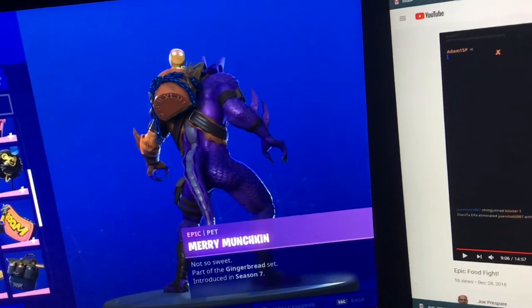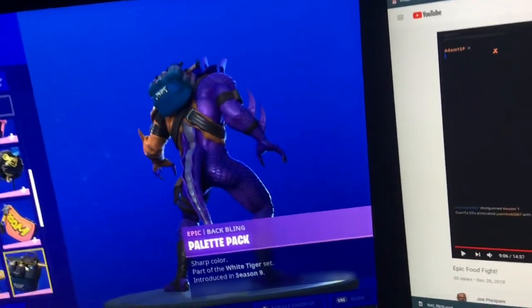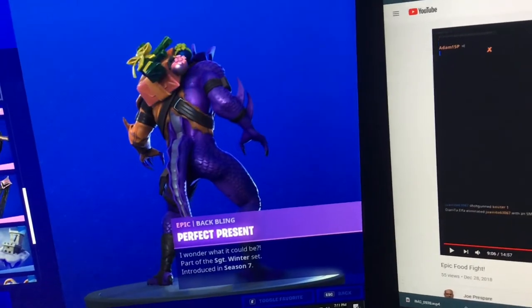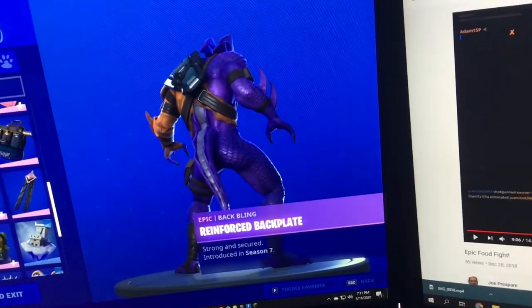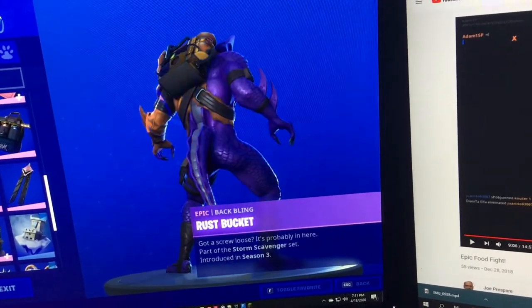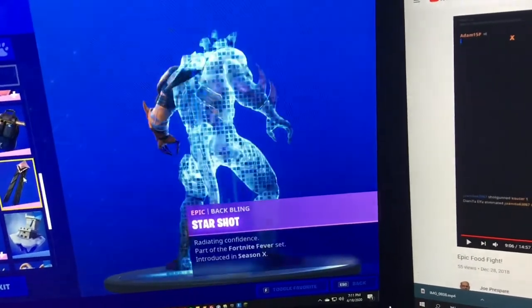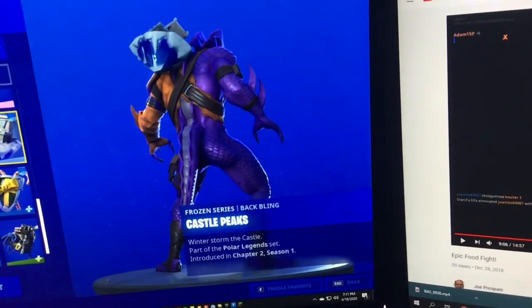Merry Munchkin, Mini Marauder, Pellet Pack, Perfect Present, Renferred Backplate, Remus, Rust Bucket, Scales, Star Shop. We have Castle Peaks.